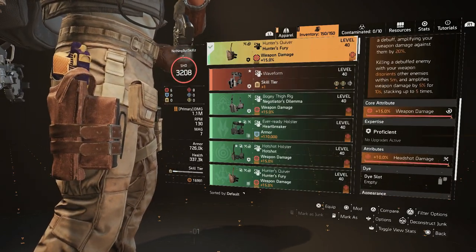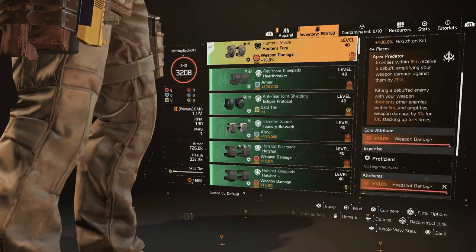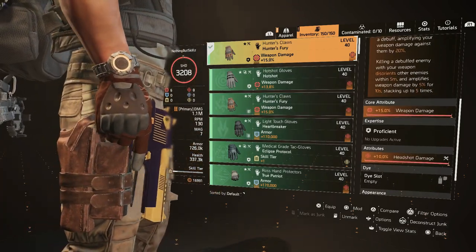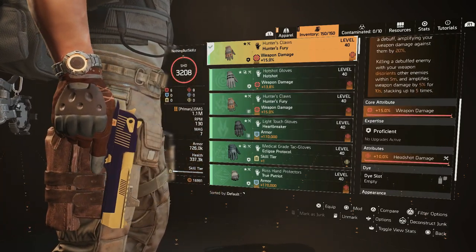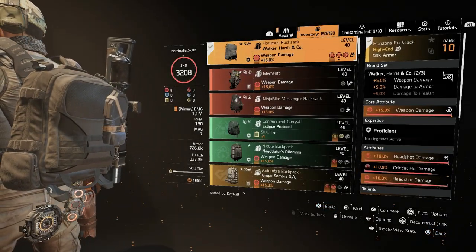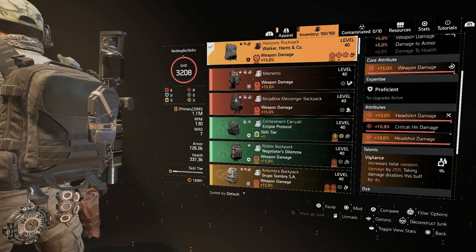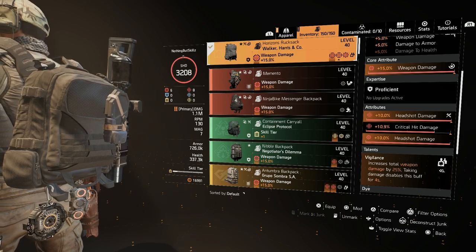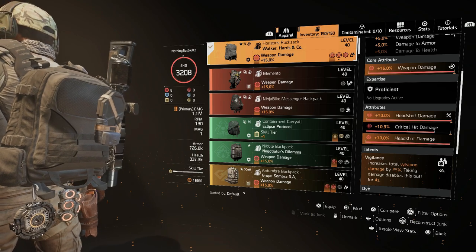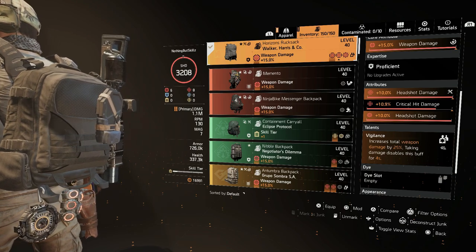For the second piece of Hunter's Fury we have the holster with weapon damage and headshot damage. For the third piece on the knee pads: weapon damage and headshot damage. For the gloves: weapon damage, headshot damage — that's the fourth and final piece of Hunter's Fury. And for the backpack we have our second piece of Walker & Harris, giving us that 5% damage to armor. We have weapon damage, headshot damage, and critical hit damage on there, with a 10% headshot damage mod.